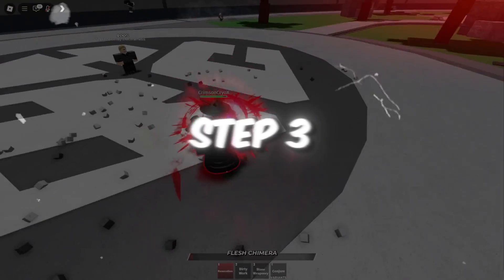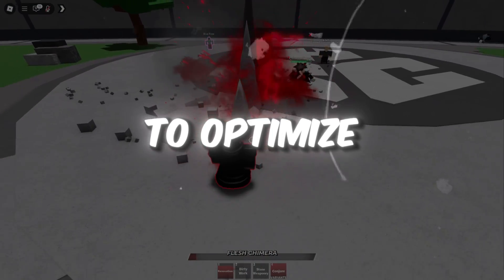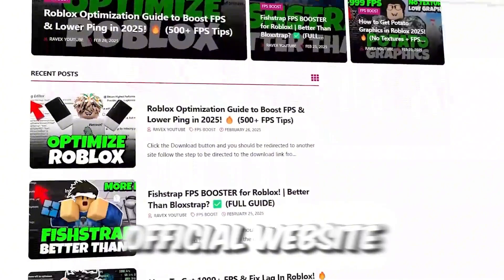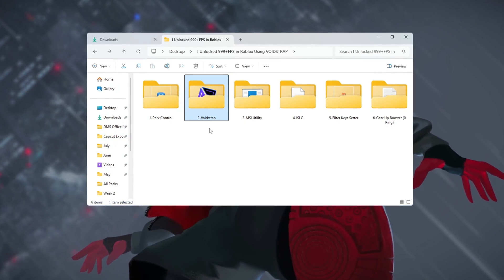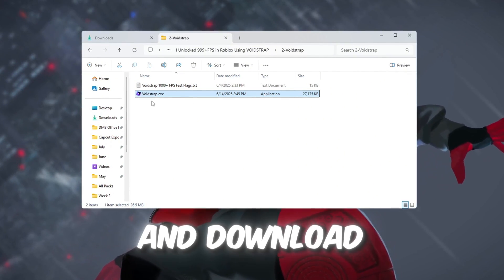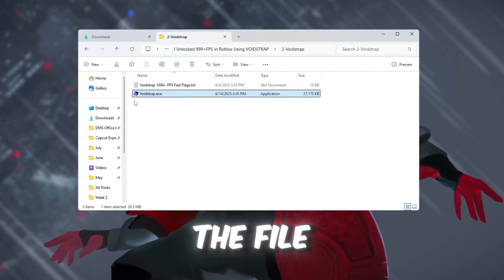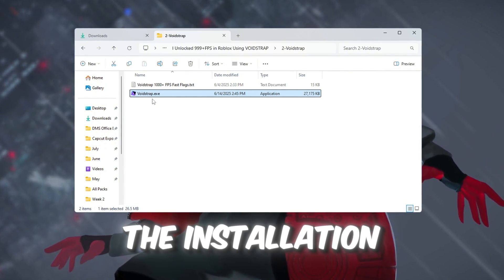Step 3: 1000 Plus FPS Voidstrap Fast Flags to optimize Roblox performance. You can get all the files from my official website — link in the description. Now let's use a tool called Voidstrap to make Roblox run faster and smoother. This tool helps improve how the game performs on your PC. First, go to the FPS Boost Pack and download the Voidstrap Launcher. When the download is complete, double-click the file to install it. Follow the instructions on your screen to finish the installation.